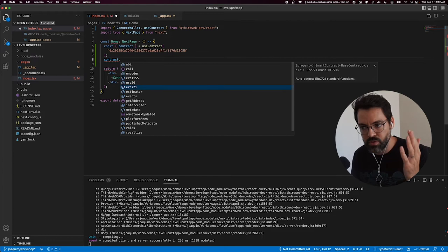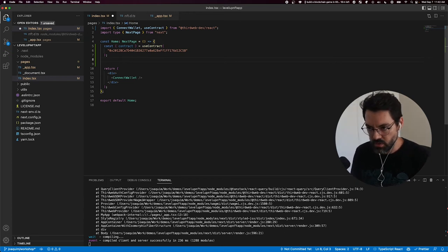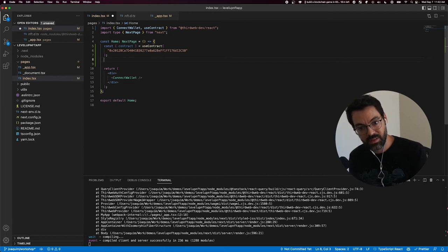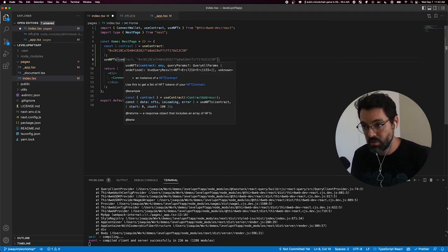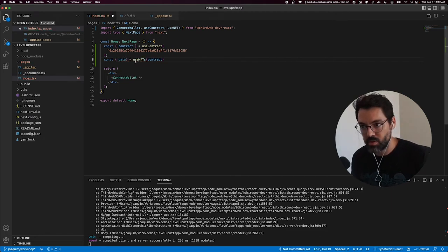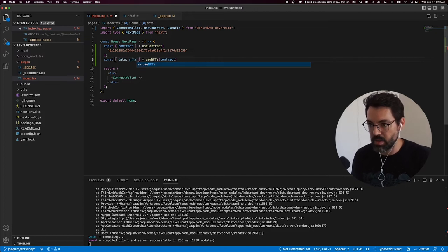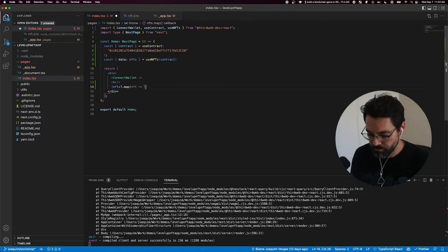This is the active chain ID. So now I pass this address, it looks for my contract on that chain, and I have access to it. From here I can do all sorts of interesting things using the handy hooks. For example, if I want to display all the NFTs in that contract, I can use the useNFTs hook — useNFTs just requires passing the contract. This returns an object called data, which is an array of NFTs, and we can rename it to NFTs.